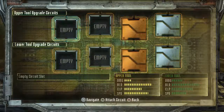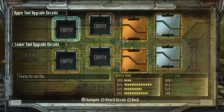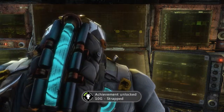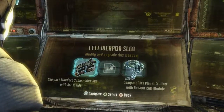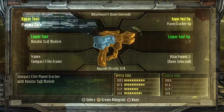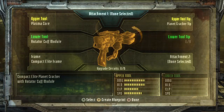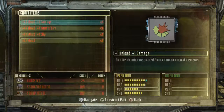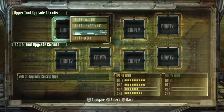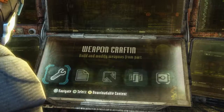No attachments. Upgrade circuits. We're gonna want damage with this. Construct new circuit? We can't - so we can't make any circuits yet. But that is indeed our gun. Achievement unlocked: Strapped. What about the regular plasma cutter? Plasma core, rotator cuff, planet cracker tip, compact elite frame. No attachments. Can't do any reload, can't do any rate of fire, can't do any damage. Clip - and we can't do any clips either. So there's basically nothing we can really do with these weapons right now.